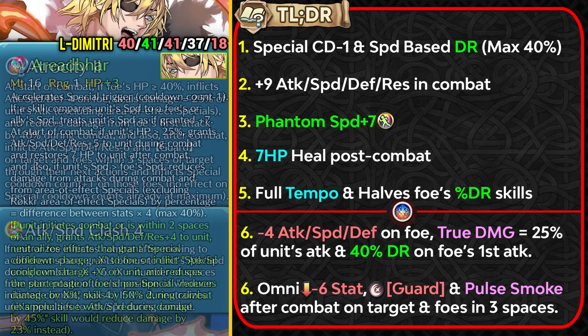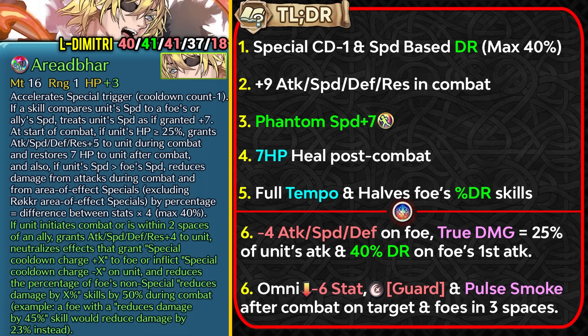Overall this is a pretty solid upgrade for Legendary Dimitri. It helps him function a lot better across game modes, but he appreciates support — veiled support with Drive Scale is amazing for Aether Raids. Speed stacking is critical because modern nukes are insanely fast. Since he lacks Null Follow-Up in his kit, outsourcing it via Infantry Null Follow-Up or Infantry Speed Tactic is the best option.